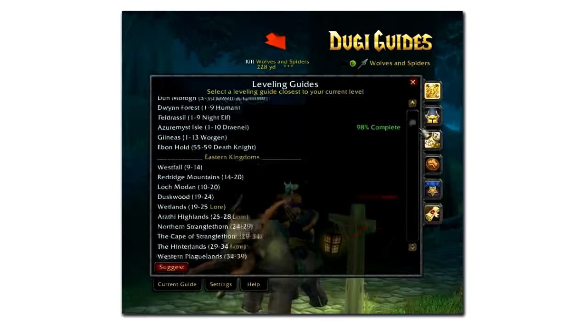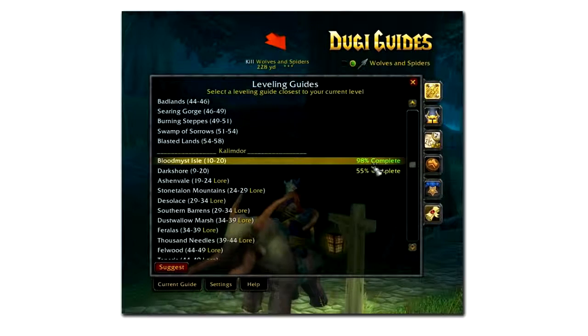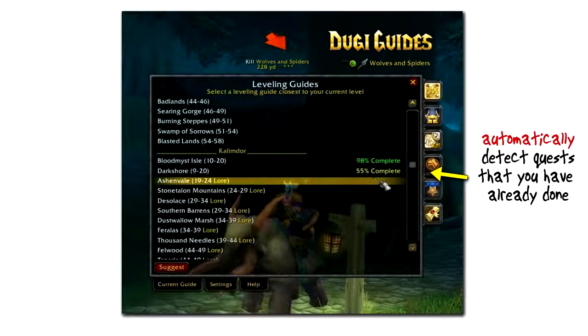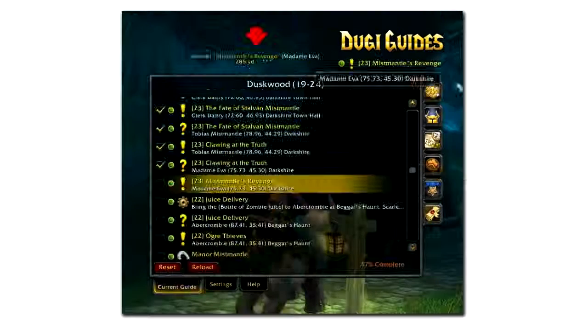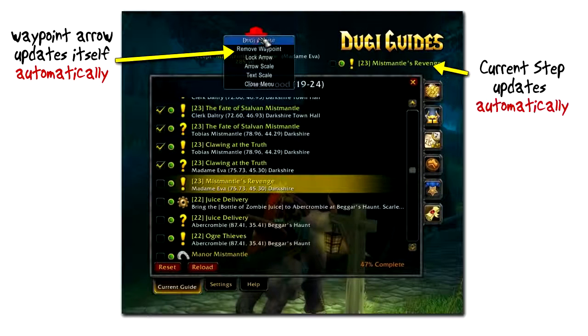The guide will automatically detect the quests that you have already done, so you can easily begin using the guide with any level character. With other leveling guides you would have to begin at level 1 or waste hours of time trying to sync your character with their guide. It also features a waypoint arrow to tell you exactly where to go for each step, and it will automatically detect and update itself for each step that you complete.